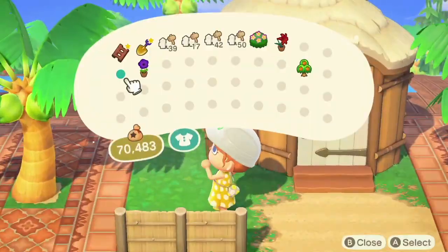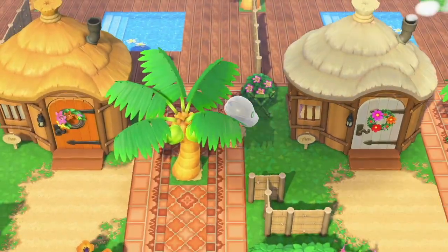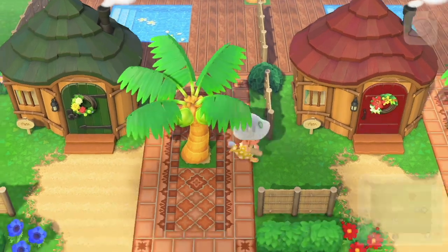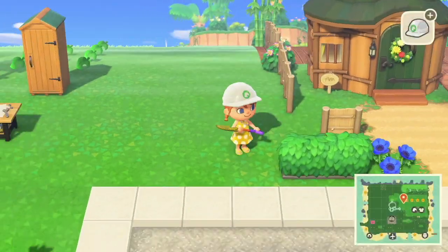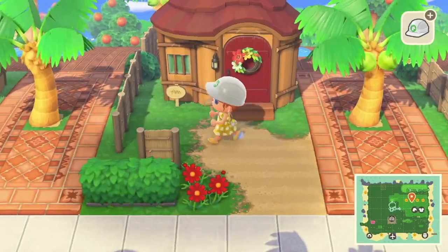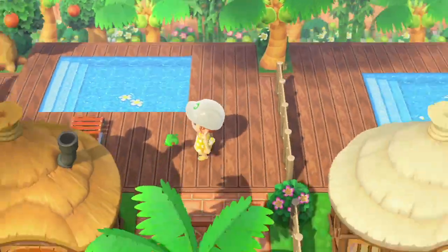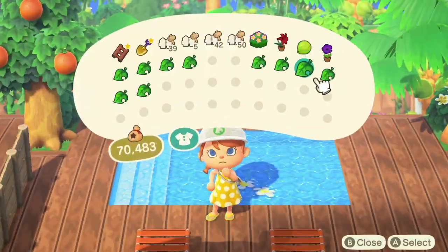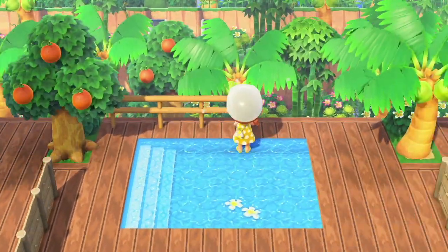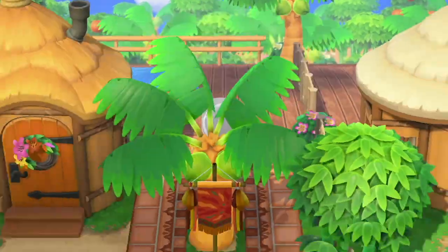You'll see the interiors when you visit my dream address or watch my tour. At the back of these houses where the decking stops, you can see loads of trees, shrubs, and flowers — that's meant to be the jungle. So you're literally staying on the edge of the jungle. I was inspired by resorts where you can stay in the jungle in real life, kind of like Bali — a beautiful resort in the middle of a jungle where you look over your decking balcony and it's just jungle. That's what I was going for with this area.